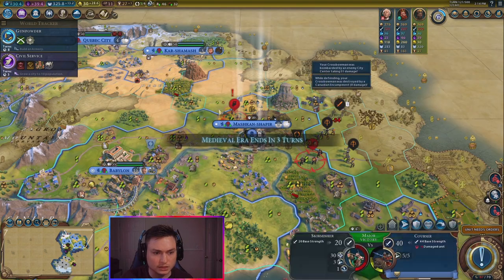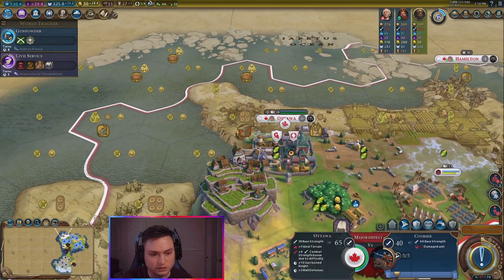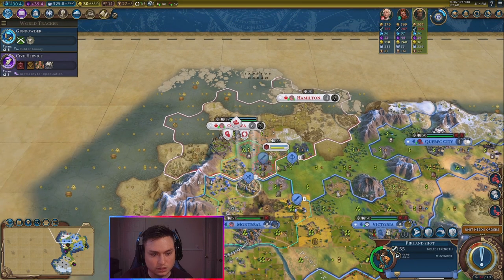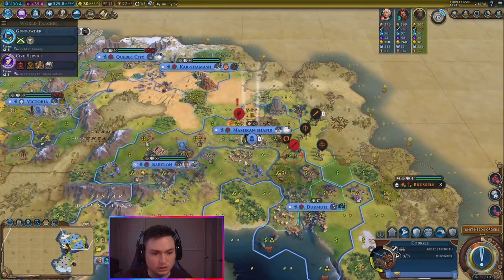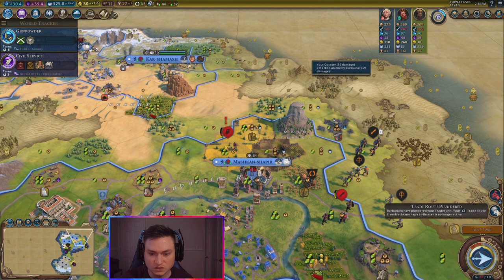That got destroyed. They got their walls up. What did they get shot by? They got shot twice — he got double shot because of this other district. That makes more sense now. We're just going to move back. We have to wait for this bombard to help out there. This guy's going to attack a skirmisher. A trade route — barbarians got plundered. That's unfortunate. I do need to get some trade routes up — that's going to be important.